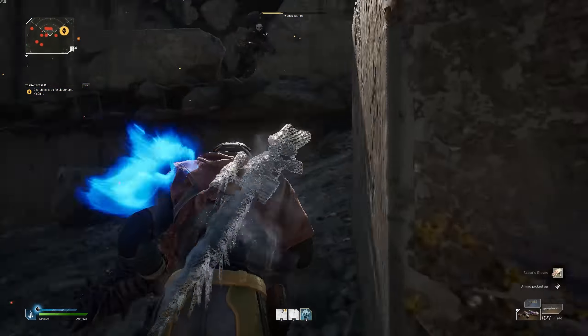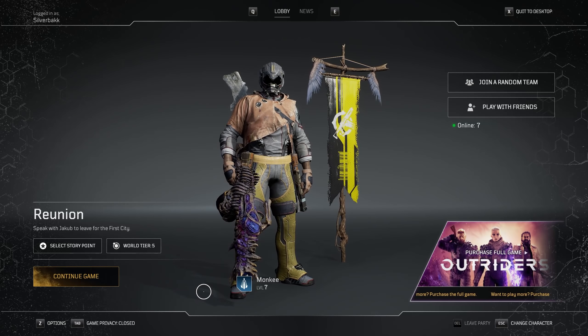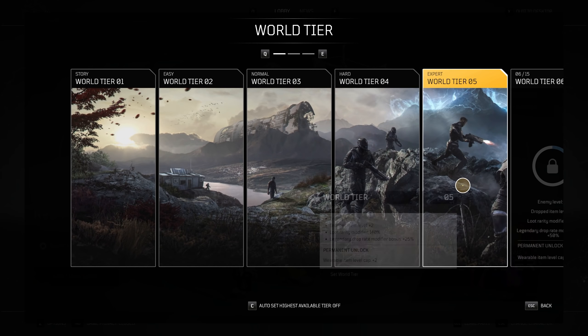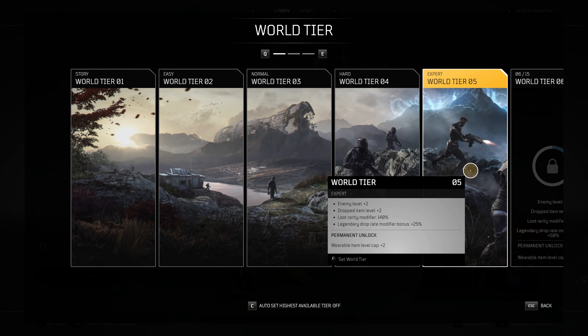There are a couple of things that you need to do beforehand. First, ensure you have finished all of the main stories that you can do in the demo, then make sure your world tier is at level 5, which is done by continuing to defeat enemies and finish side quests.